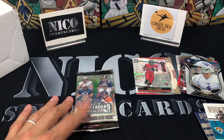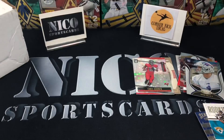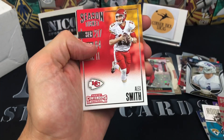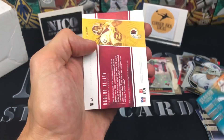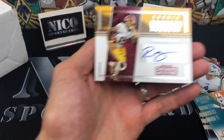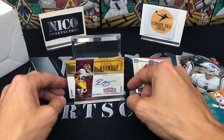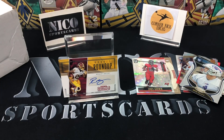All right, last pack — this is it. Basically the equivalent of the bottom of the ninth. Kirk Cousins, Alex Smith, Jay Cutler, Davante Parker — and we got an auto! Robert Kelly Rookie Roundup auto — not numbered, but this is going to be it, my guys. I don't think it holds too much value, but at least I got a hit.